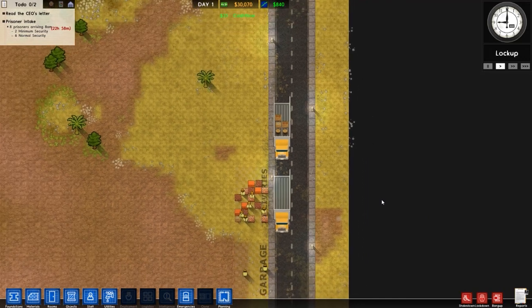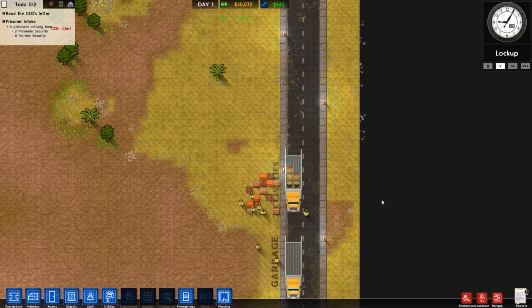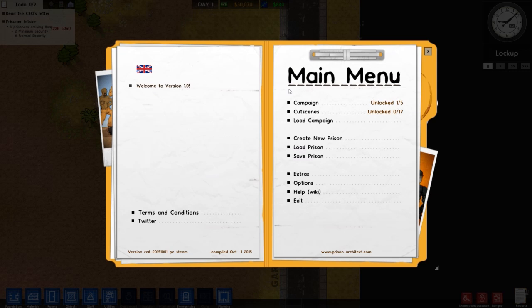We're not going to be building a prison just yet — not doing the construction series style. What I'm going to be doing is showing you the new features. So the campaign, which is a five mission campaign. The first mission is actually Death Row, which is the first thing you normally experience in Prison Architect. I'm going to go through all five campaign missions. I've never played these — I've only got the first one unlocked, so it's all new to me. There are also cutscenes as you progress through the campaign.